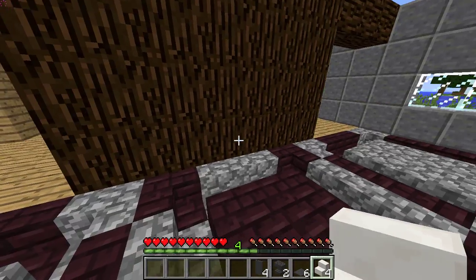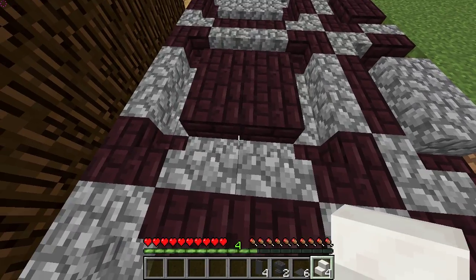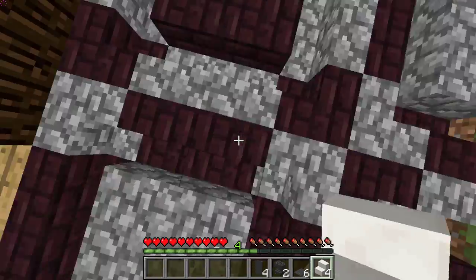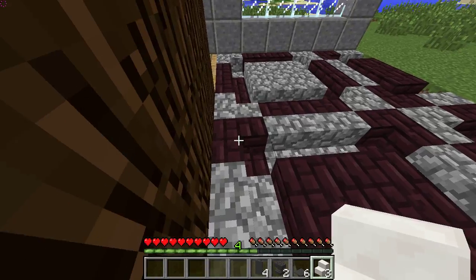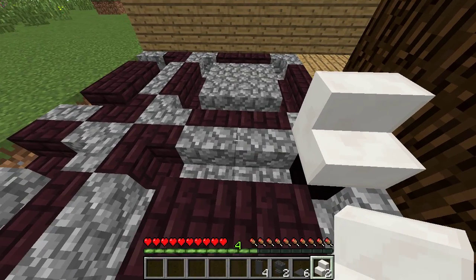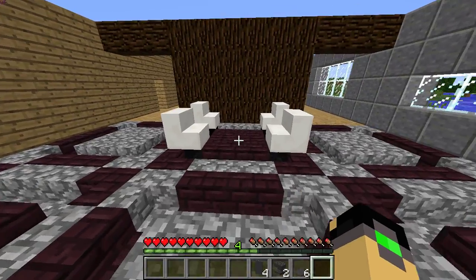Those chairs are going to start off right now. You will need a space of four by three. What you want to do first is, on the very corner, place two of your quartz stairs so you have some little place to sit on. Then leave one space blank and place your next one. Same on the other side, and you have yourself four chairs.